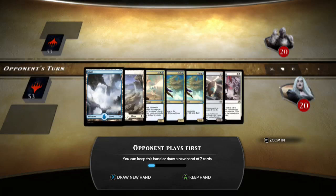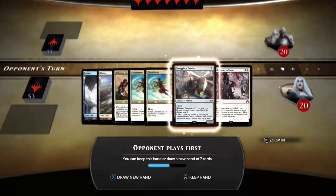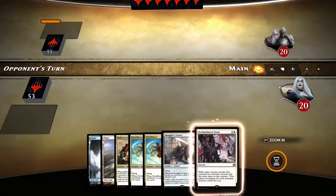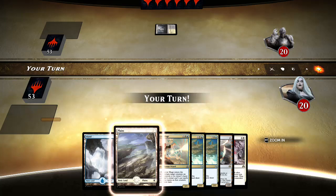Smuggler's Copter with a chance of walking into the Reflector Mage. I can't mulligan it, but two five-drops here is not what you want to see. I'm basically guaranteed to draw another five-drop off the top. But I do not think you mulligan hands like this, as any two-mana creature or any third land makes the hand very good.